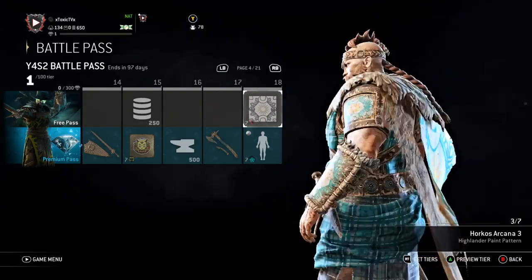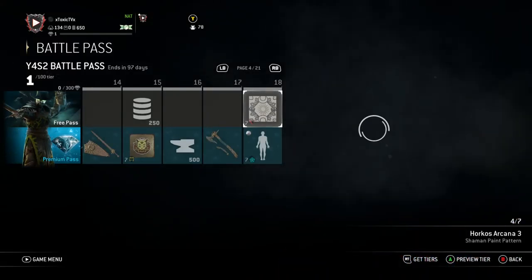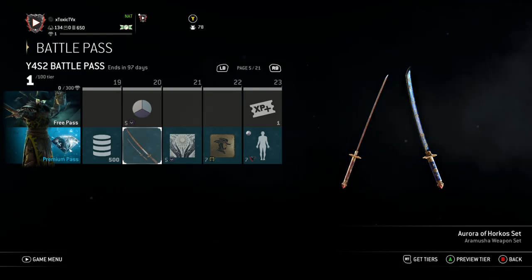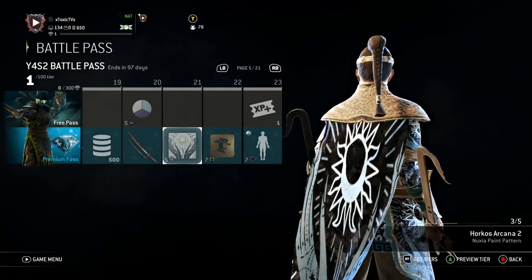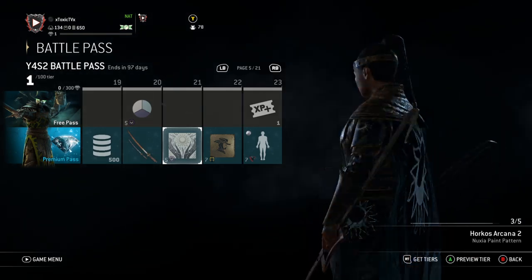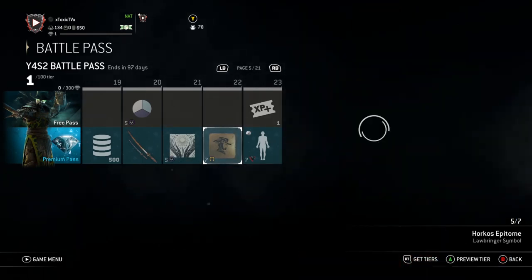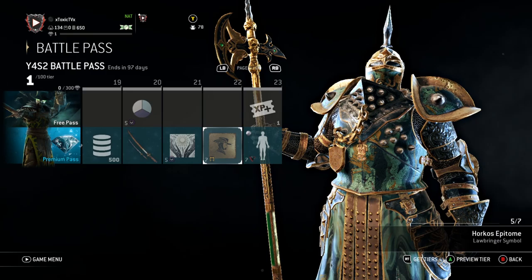Then the Samurai get the Horkos Crystal Battle Outfit at Tier 17, along with the Vikings getting a paint pattern on the free version of the pass. That's kind of dope. I like the Sun vibes we got. More steel — 500 steel. Then Aramusha gets his set. Also, the Wulin get the Horkos Defender color. The Horkos Arcana paint pattern — this is actually a dope paint pattern. This is scary. I like it.